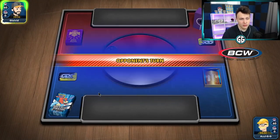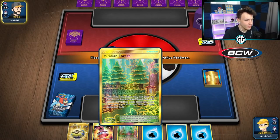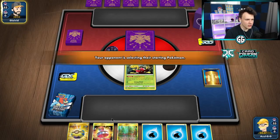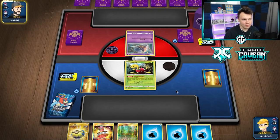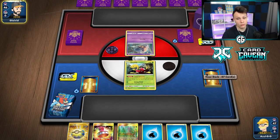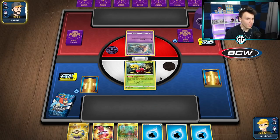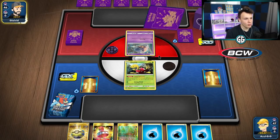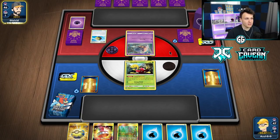Getting into game two — our opponent is going first, opening on Shuckle. Not ideal. The rest of the hand means we're probably going to need to Dedenne-change here. Viridian Forest, Dedenne-change — yeah, looks like we're up against a Malamar deck. The question is just what kind: Mewtwo Malamar, Spell Tag Malamar, another kind? Haven't seen Alternate-Cross Malamar in forever, but on the PTCGO ladder people play all kinds of things.